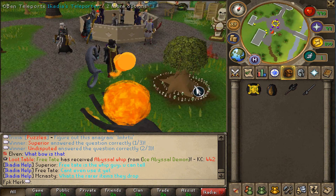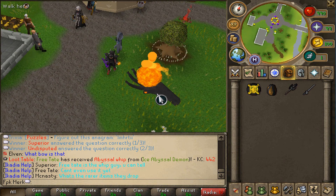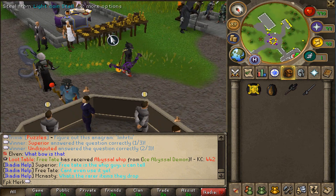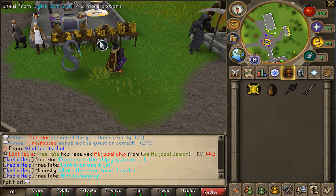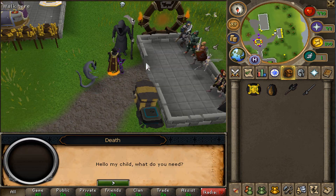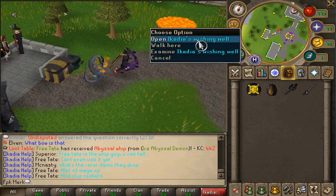Have a look at all these cool objects they have, like the workbench — the teleporting thing looks like a hand holding a fireball, which is super cool. They also have a few thieving stalls where you can train thieving, a slayer master where you can grab a task, some more shops, a slayer portal, reaper chest, and brimstone chest.